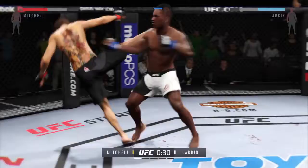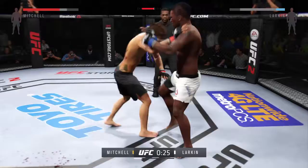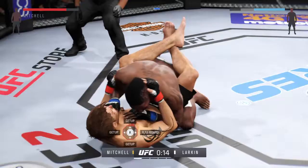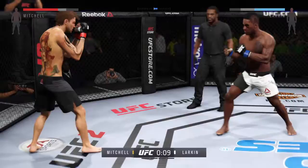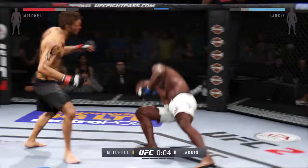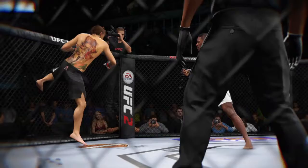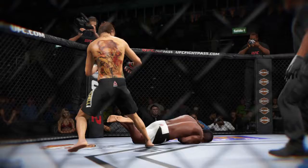Head kick. Just 20 seconds remain. Larkin gets the takedown late in the round. And he's back up again. He lands the roundhouse to the body. What a way to work at the finish of this round. Lorenz Larkin nearly finished here, but he's saved by the bell. Definitely saved by the bell there. That was a dangerous moment for him.